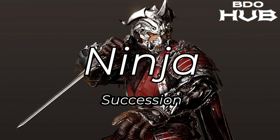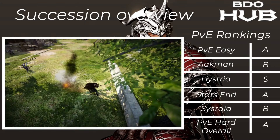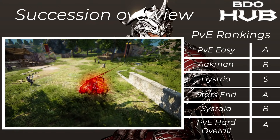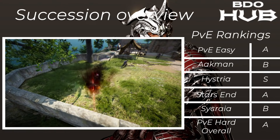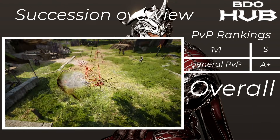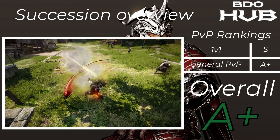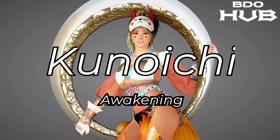The Succession Ninja. For PvE easy it moves quite well — an A. Akman B, Hysteria S, Starzen A, Sycraia B, and PvE hard overall a nice A. This is a really nice succession for this class — helps it grind a lot. For PvP it's also an S tier, and for general PvP everywhere an A+. There's always a spot. Overall an A+.